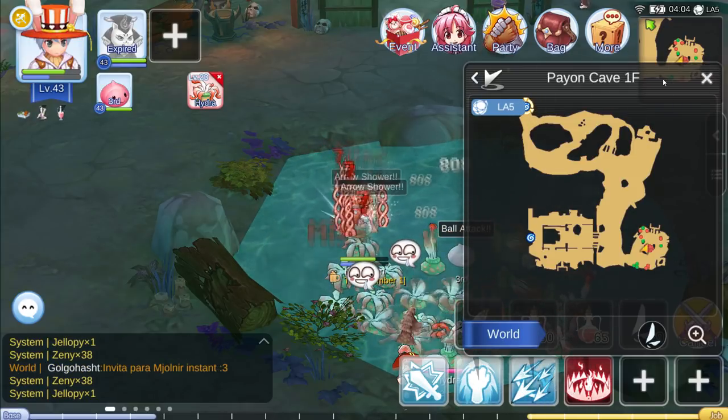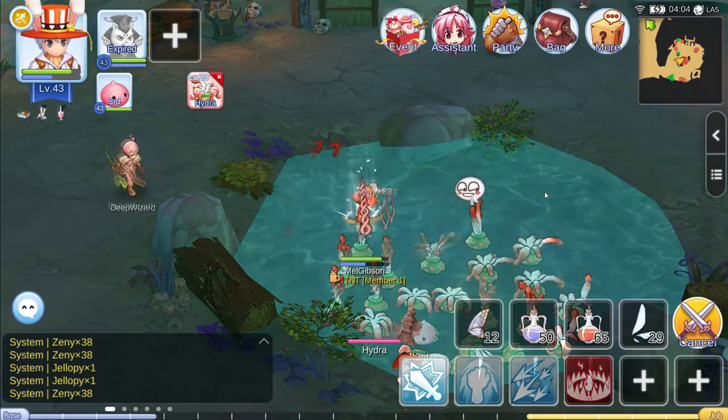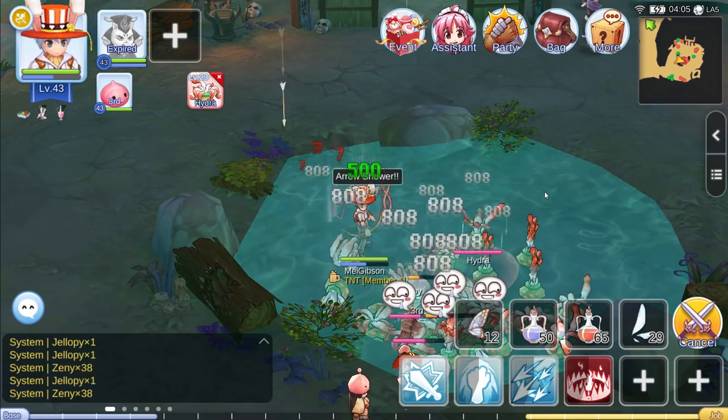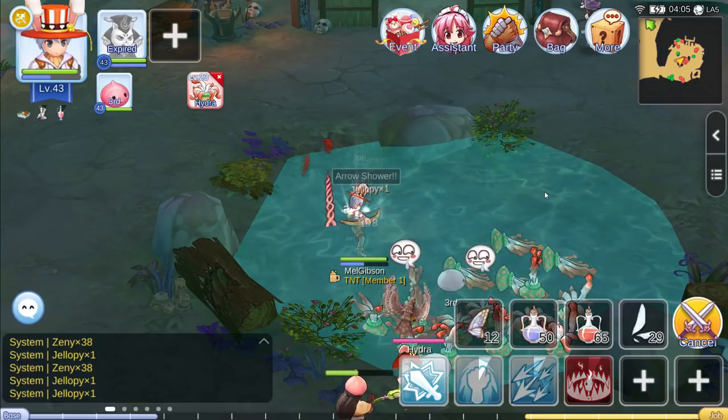For stats, get your DEX up to 30, and from there on until you turn into a Sniper, you will put everything into INT. So around 30 DEX, and everything else into INT.